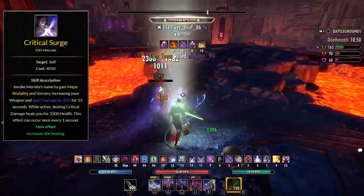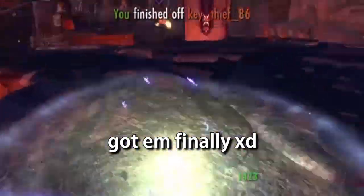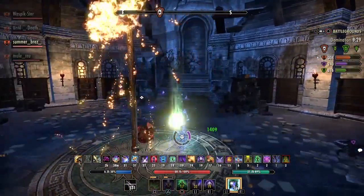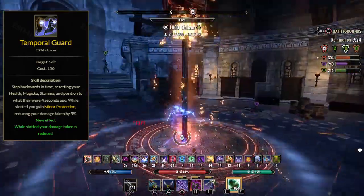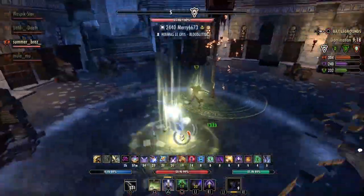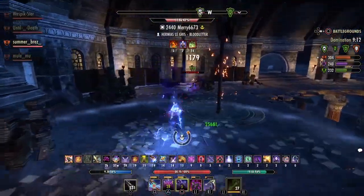Critical Surge is our source of Major Savagery and Prophecy, giving us spell and weapon damage and also a very good heal over time as long as we are doing damage. Hurricane is our damage over time ability which is also our source of Major Resolve and our speed booster — a very good skill worth keeping up at all times. Temporal Guard is our back bar ultimate. I prefer it over Negate because of the 5% damage reduction and the shield it gives you while blocking on the back bar. It's also a good panic button when you need to escape.